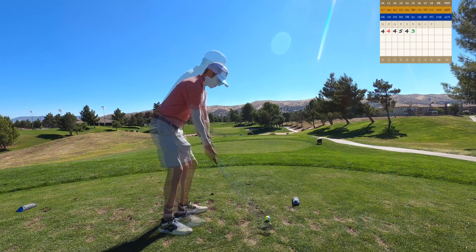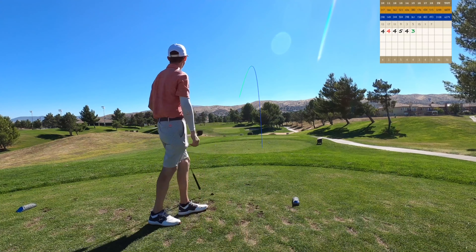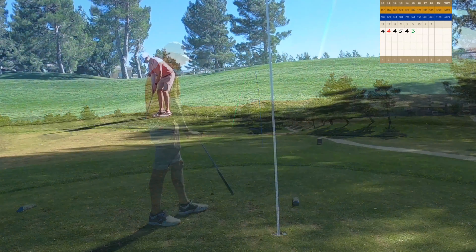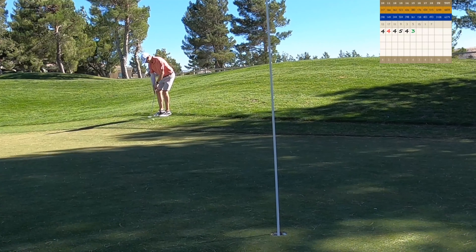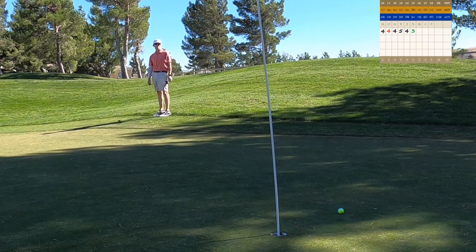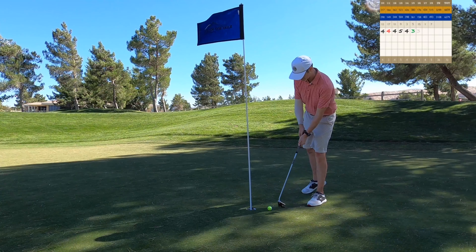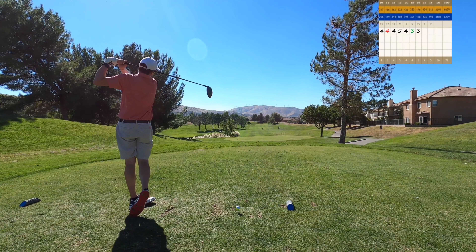This is the second par three, about 174 yards. This was a pretty good strike, had a nice little draw to it. However, it did not check — it released onto the fringe. So now I've got about a six foot breaker from left to right, downhill. That was just a great putt — great speed, left me a little tap in for the par. And you know it's a tap in when you're putting left-handed with the side of the club.